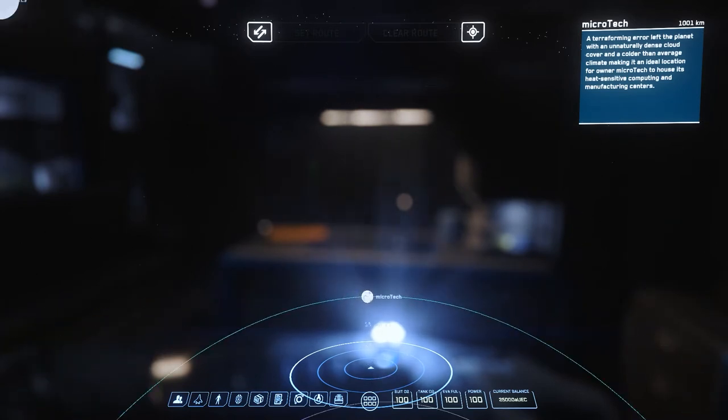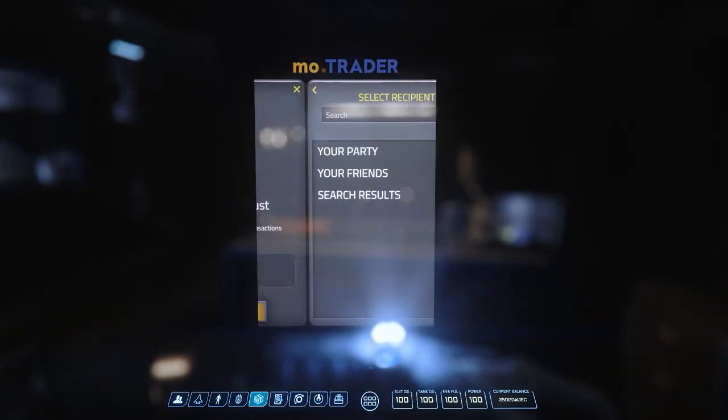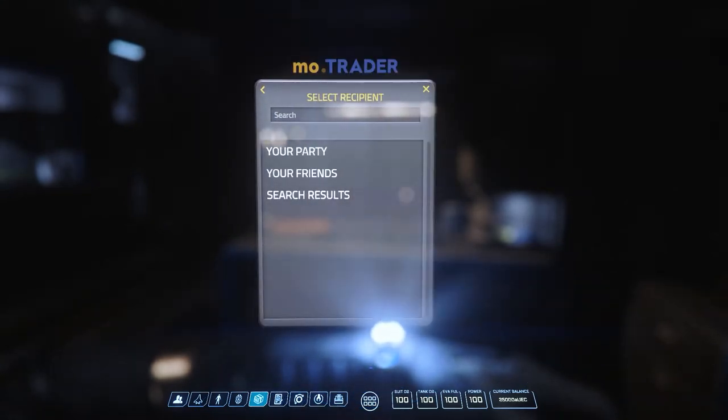With the Pyro star system coming in the near future, we will likely see updated map functionality. The MO Trader is used to send aUEC to friends and party members.